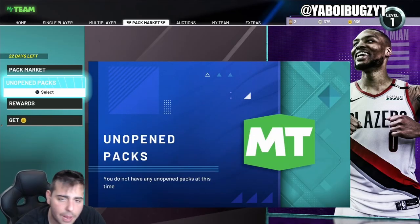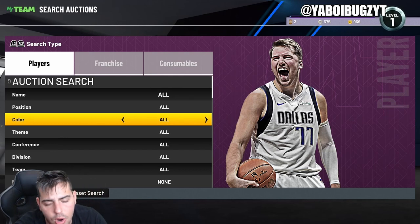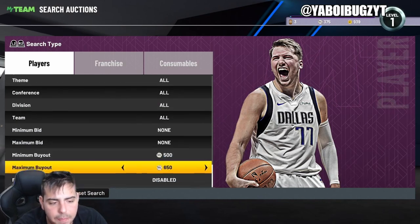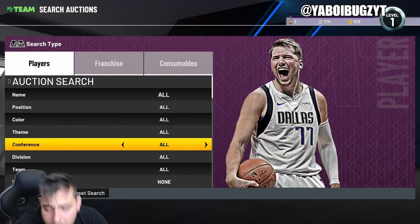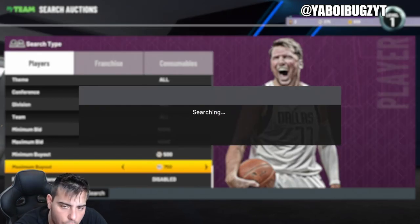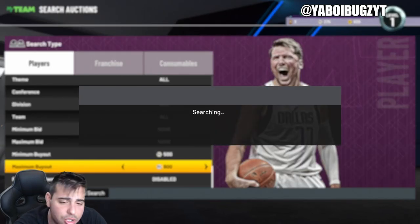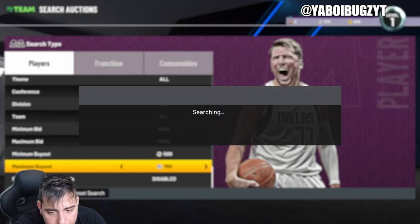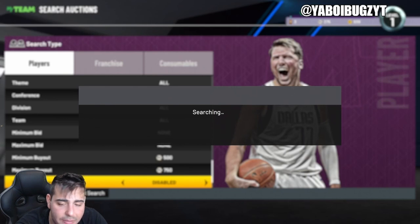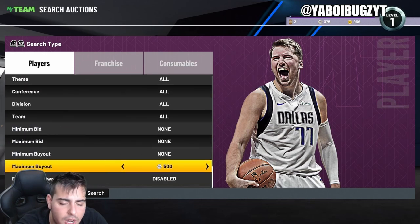Let's get into the top snipe filters to help you make MT. I'm going to show the lower-end filters first, then the higher-end filters later. This first filter is okay — minimum buyout 500, maximum buyout 700. Try to stay away from golds and emeralds. Note this is pre-recorded, so some new players might not appear. Honestly this filter has fallen off — it hasn't been good since probably 2K20.